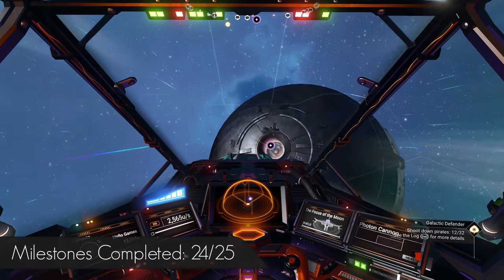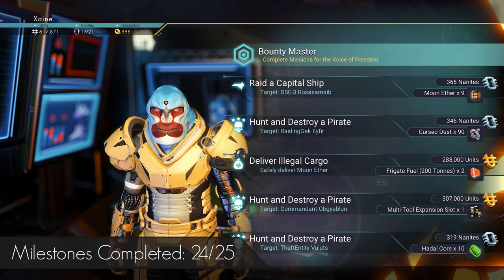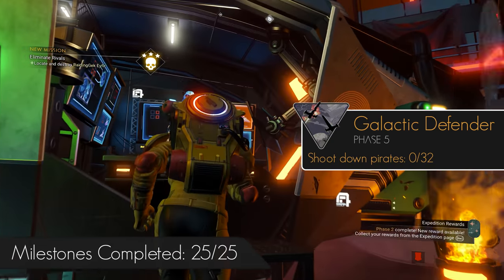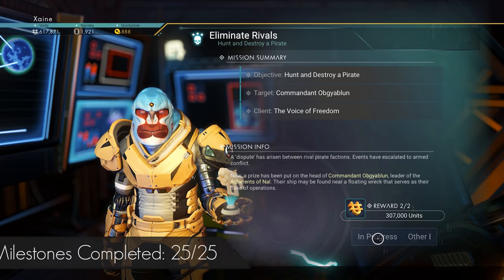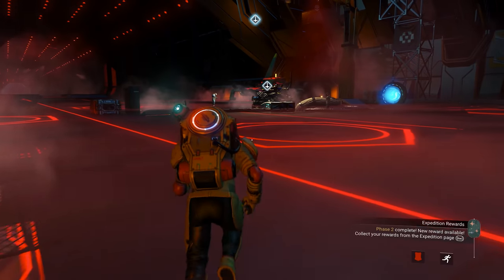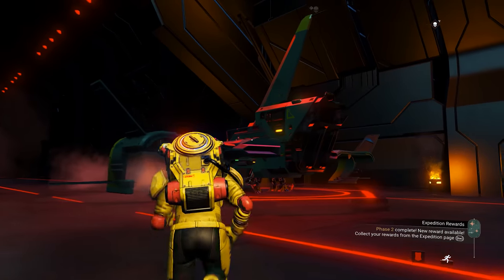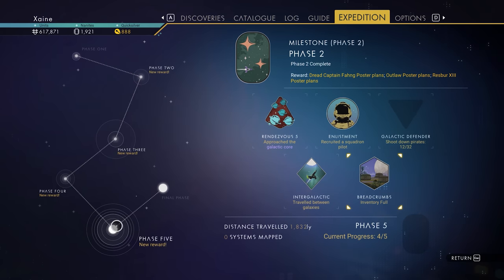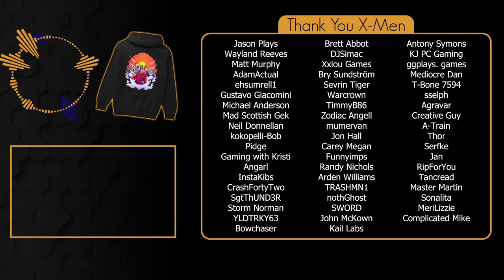Lastly, head into space and call the Anomaly. Go to the teleporter and travel back to the Il Skomu system. Once in the pirate station, talk to the mission giver and just do missions to kill pirates until you have completed Galactic Defender. And that is it — you've completed the 6th Expedition, the Blighted Expedition for the Outlaws update, and you likely did it extremely quickly. I do hope you found this guide helpful. If you did enjoy the guide, I would super appreciate a like and maybe even a comment so YouTube knows that you enjoyed it. Have an amazing day folks, I'll see you next time.